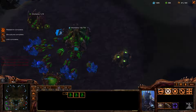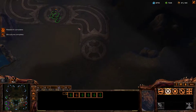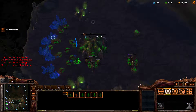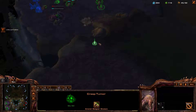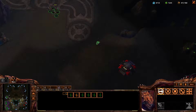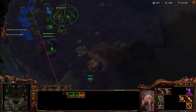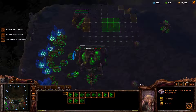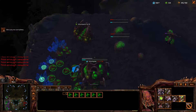I accidentally selected an egg there by mistake. Need to make drones, get a couple guys in gas here. This is our creep queen. I want to run up here and get a look — third command center, okay, so he's going heavy macro as well. I actually don't mind this. We're going to get our lair, a couple evolution chambers, and a baneling nest as soon as we can afford it. We don't have a lot of gas — that's an issue. Want to make sure we don't get killed by hellions.